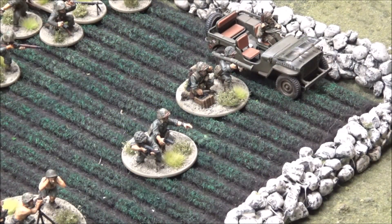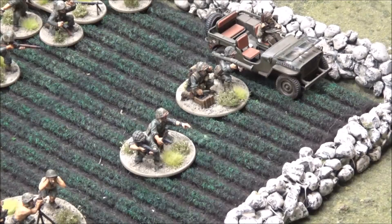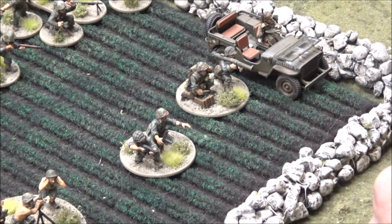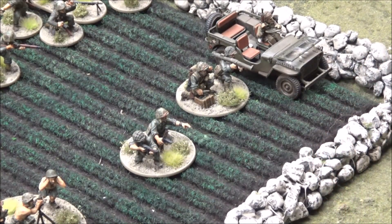The first thing I'll talk about is the officer — he is a mandatory choice. You have to take one to have a legal platoon in bolt action. I've chosen to bring a veteran officer, two-man, with submachine guns. I go with the cheapest officer option, which is the second lieutenant. I don't use snap-to commands very often, so I just went with the officer but added one extra man to make them more survivable. A two-man veteran small team is a great unit to have on the board.